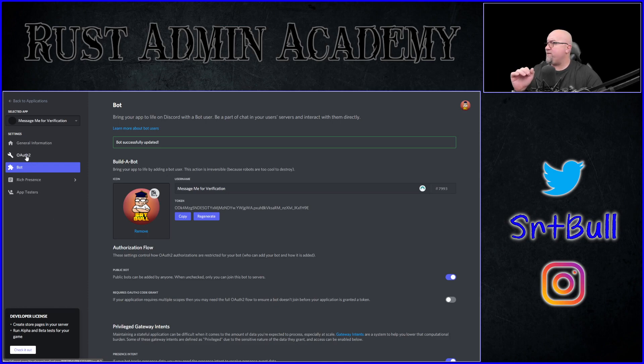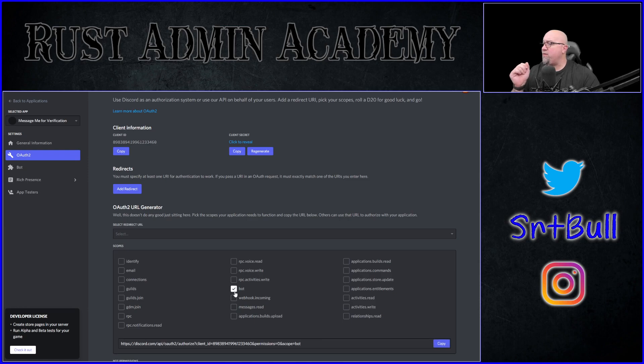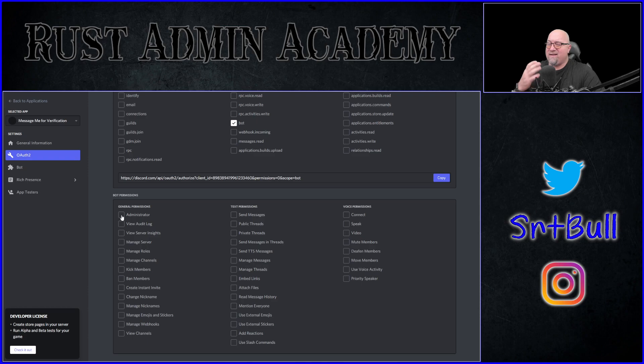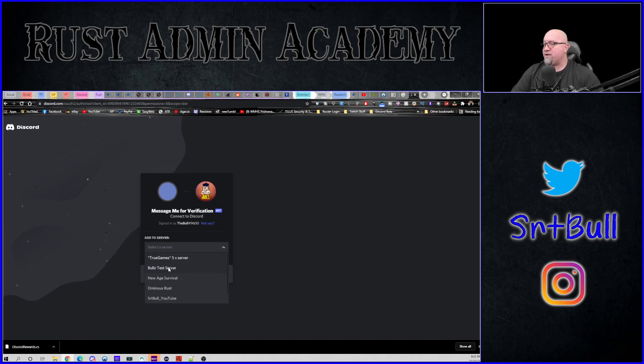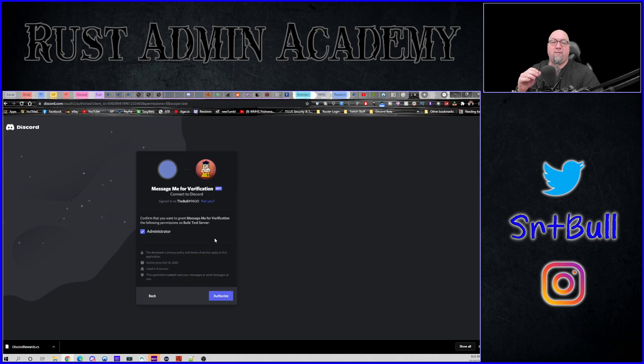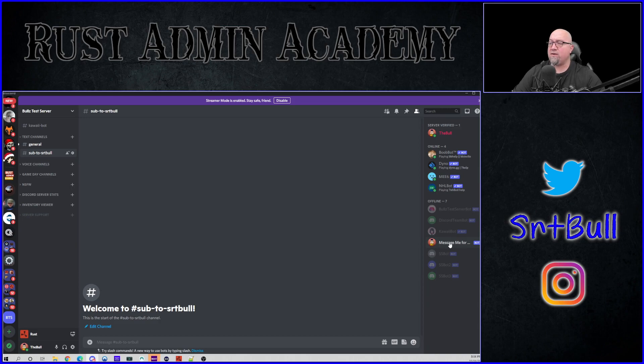Now go into the OAuth2 section — this is where we actually invite the bot to the Discord server. At the bottom of the screen you'll see a box labeled Bot. Click that, then give this bot administrator permissions. This bot isn't going to do anything beyond what we tell it to do, so don't worry about risking your server. Click Copy to generate an invite link. Open a new tab, paste in that link, select which server you want to invite the bot to, click Continue, authorize administrator privileges, and complete the captcha. Now the bot is in my Discord — it shows as offline, but as soon as we put the information into the plugin config file it will come online.